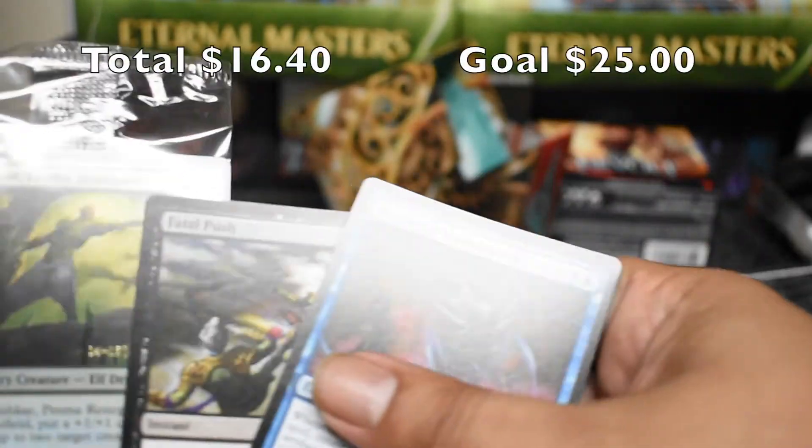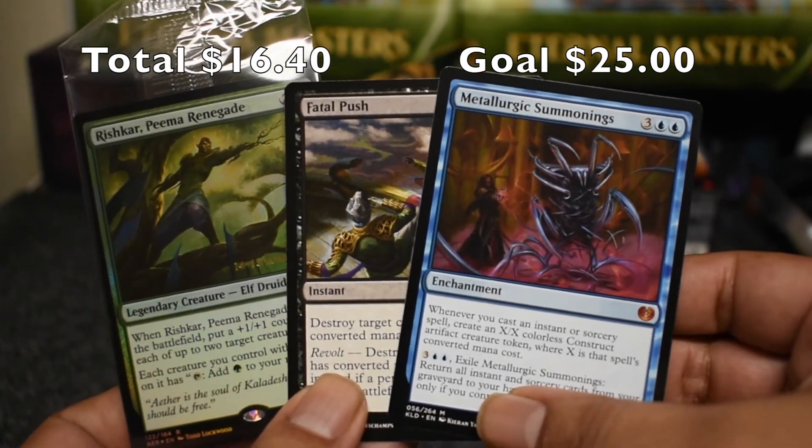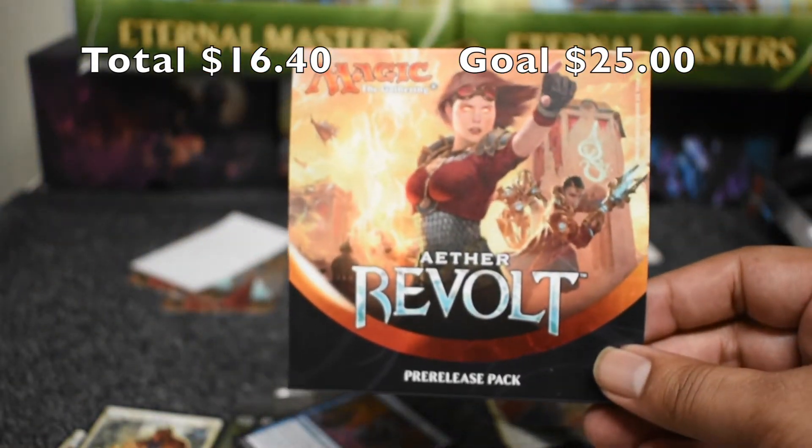Got a good rare, got that good uncommon in Fatal Push, and got a Mythic — that's about the best you can hope for from a pre-release kit. Not bad. Hopefully we'll have one more of these for you guys to open up.